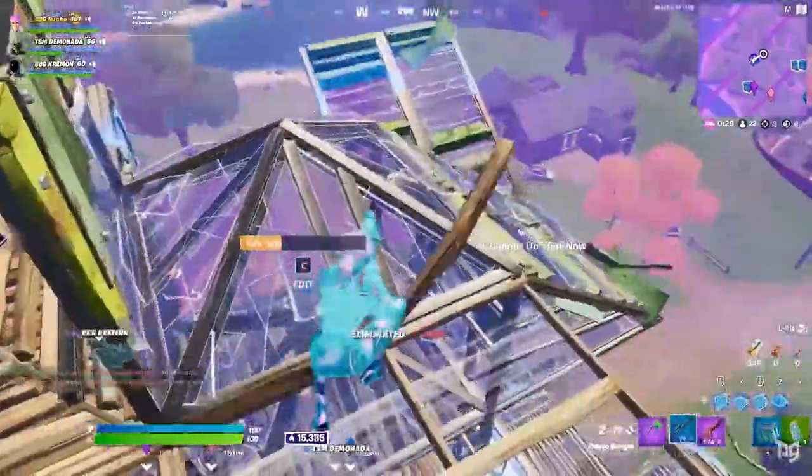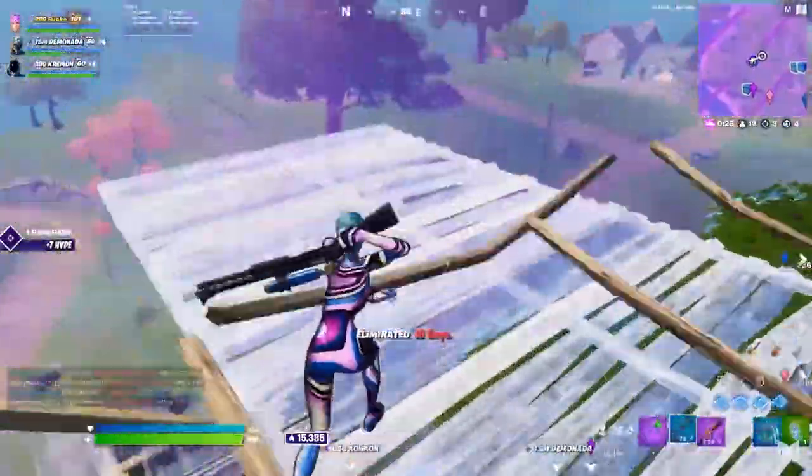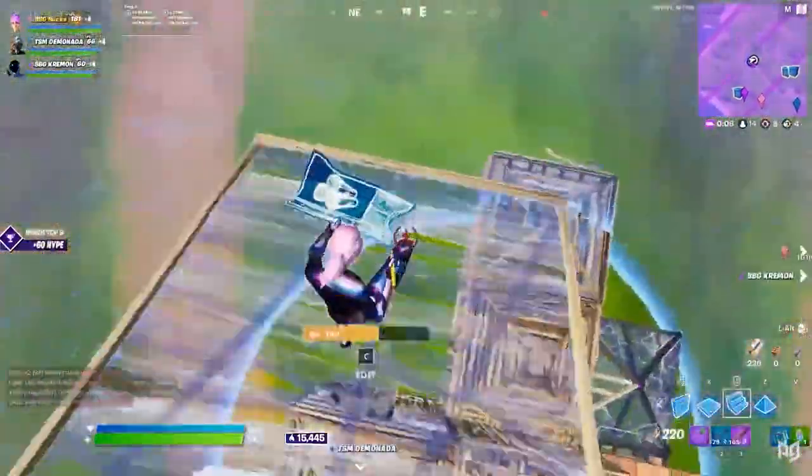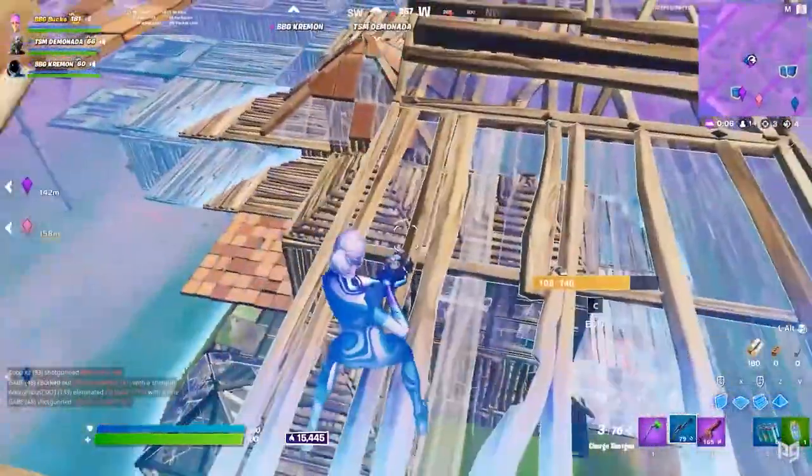I'm just keeping height. I got the body — 25 white on this kid. 25 white on the other kid. I'm looking for frags. Frag out. Let's go. Get killed.